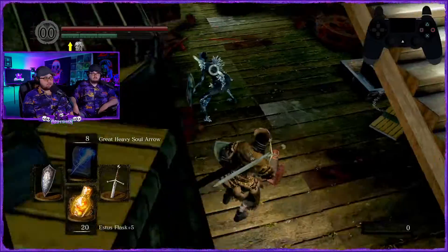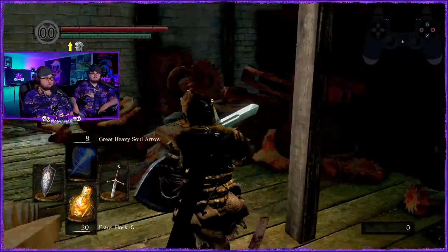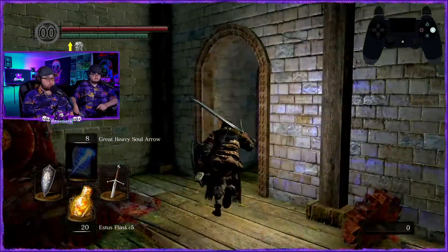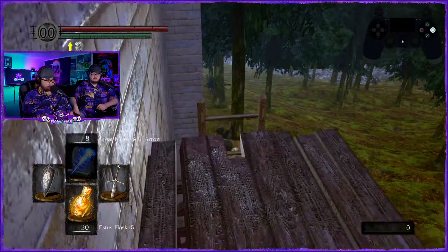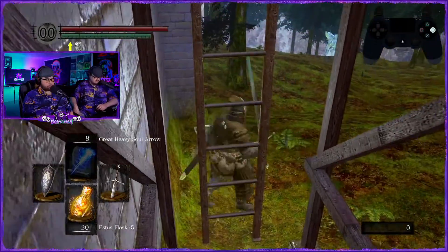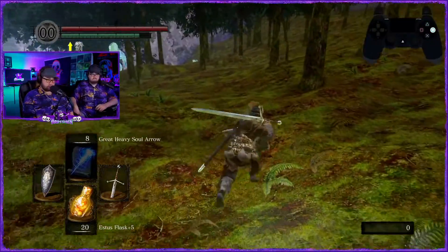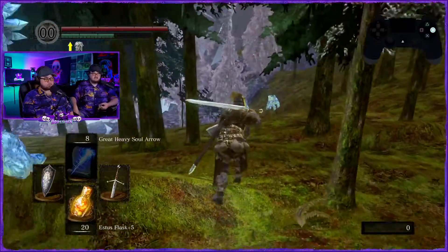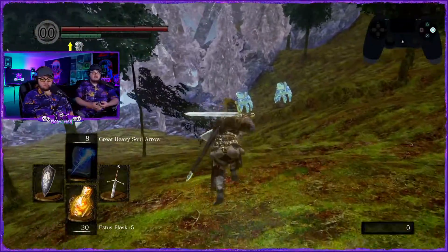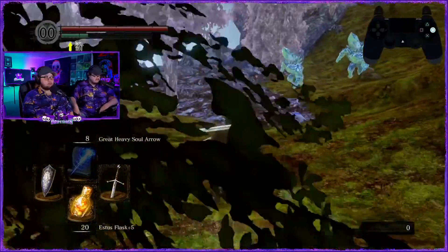I can never get that jumping attack in — I've been trying for the past couple of runs, if you haven't noticed. Yeah, I've noticed. You can just jump down off the ladder rather than — yeah, all right. Just run straight because I don't know how many attempts it's going to take you to get through Seath, so any time savers help at this point.